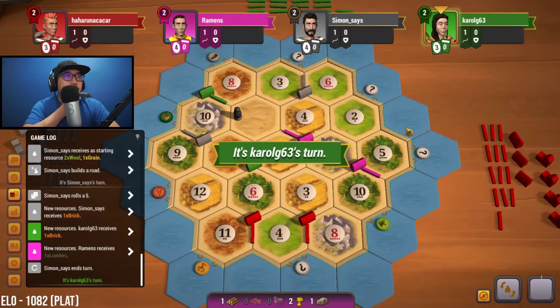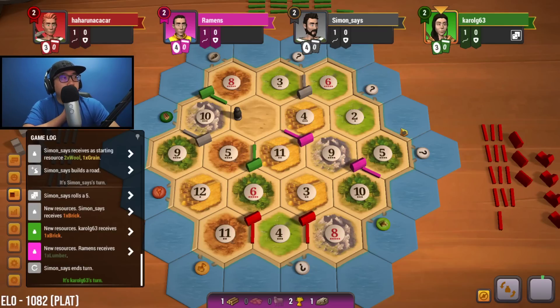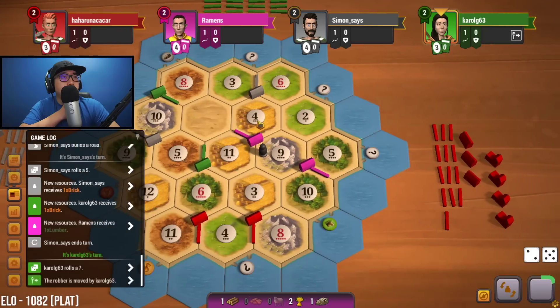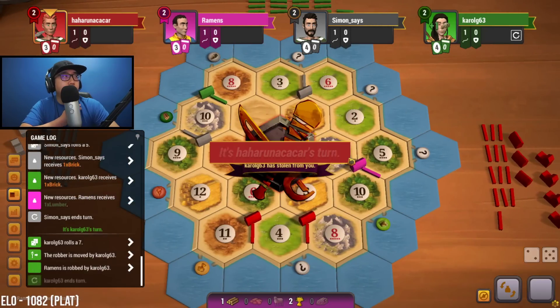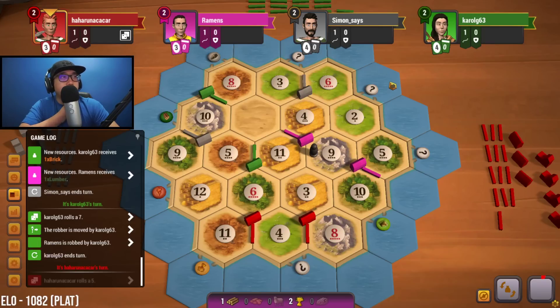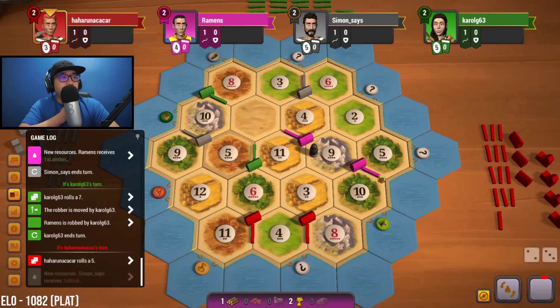Another thing we could consider is just branching down here, going for this 8-10. Seven is rolled by green — who are they trying to take from? They're stealing an ore from us, which is really going to hurt our early city strategy unfortunately. Five is rolled, we're going to get a wood for five.